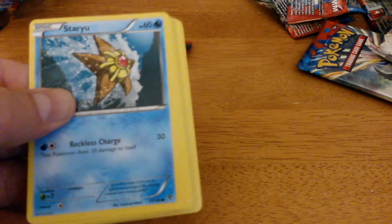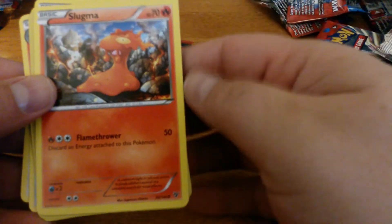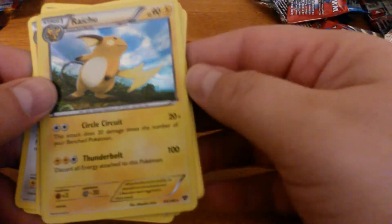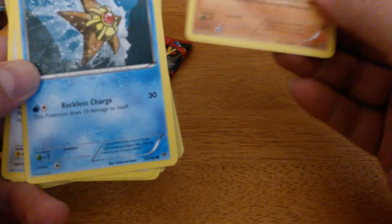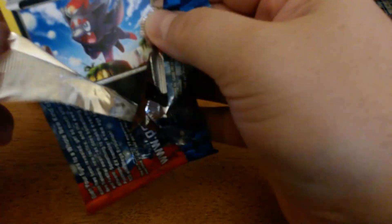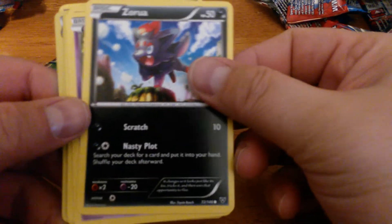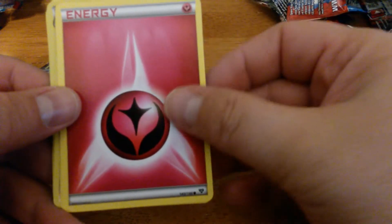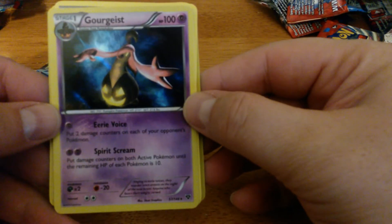Definitely the right-hand side of the box was better — didn't really get anything great on the left-hand side. Three more packs left. Staryu, Doduo, Pumpkaboo, Jigglypuff, Slugma, Reverse Holo Voltorb, Holo Raichu, Fletchinder, Inkay, Lunatone. Zorua, Venipede, Skiddy, Fairy Energy, Diglett, Reverse Holo Venipede, and a Holo Gourgeist.